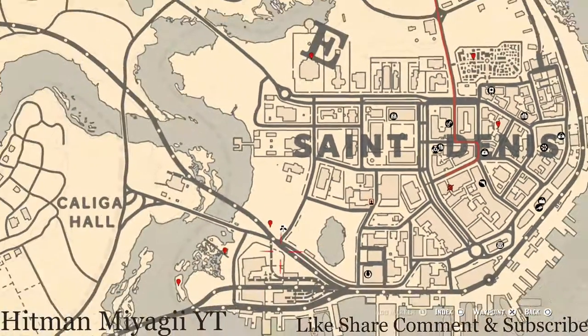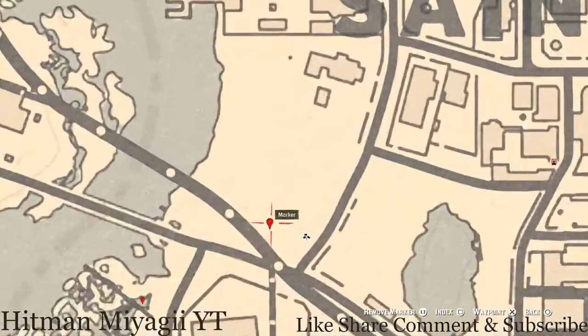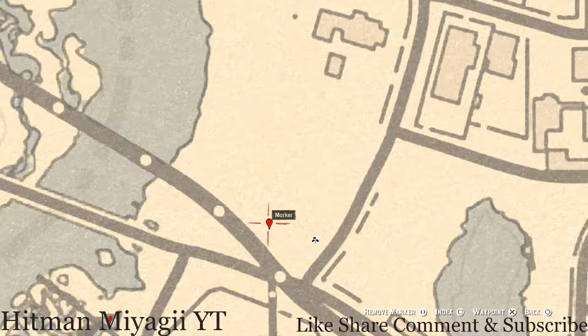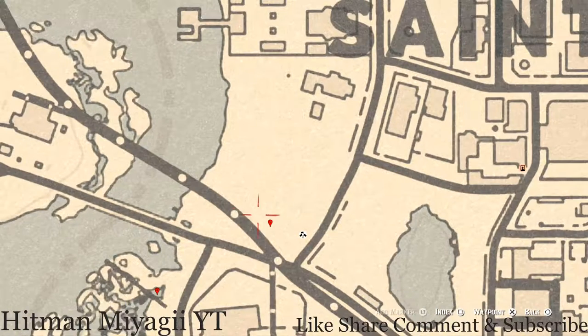Over here at our next marker in this little landfill near this takeover series, pull out your metal detector and you guys will get another family heirloom. This family heirloom is a Carved Wooden Hairpin — it's in a pile of trash right here at this location.